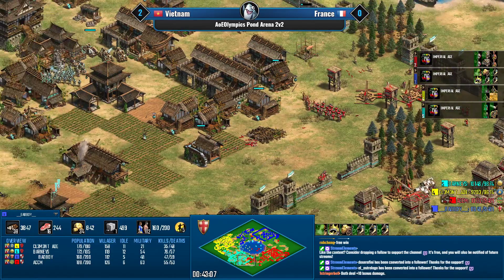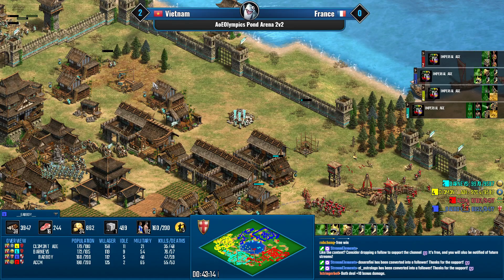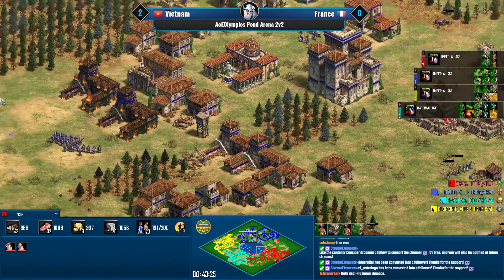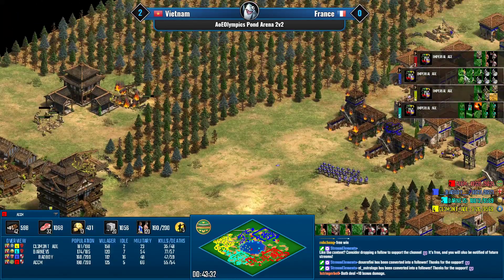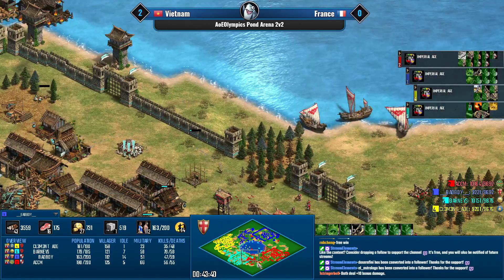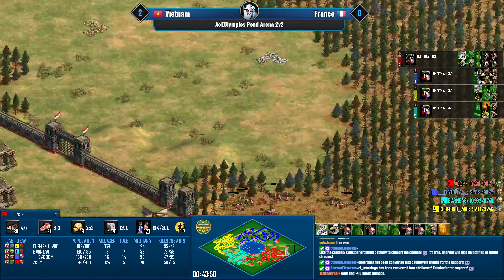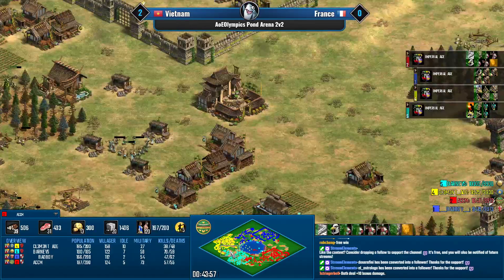ACCM is moving inexorably forward and I don't see the army of champions being sufficient. Meanwhile there are monks sporting atHP and we'll have monks in the north — ACCM wants to convert some onagers from a distance. Markets are being established for Bad Boy, and I saw silk road come in for Barney's.